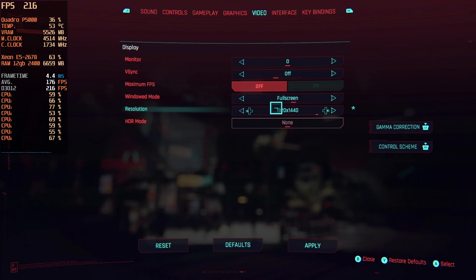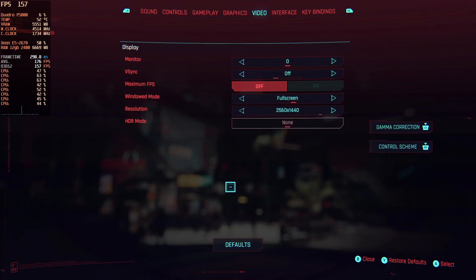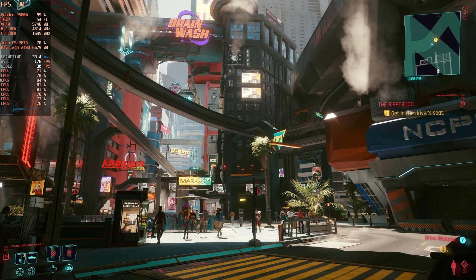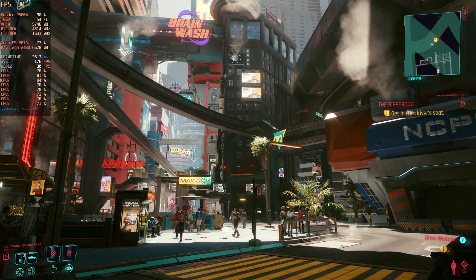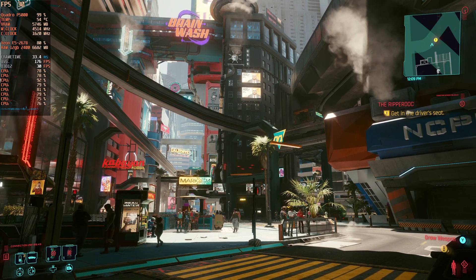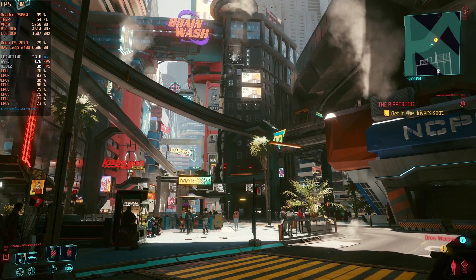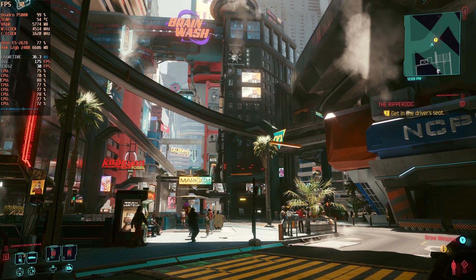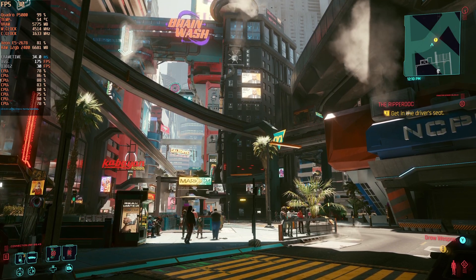I'm going to change it back to 1440p — that's my preferred way to game on Shadow — and this also gives us our baseline between 1080p and 4K. 4K is definitely not happening on a build like this. Back to our normal settings, we're sitting at a pretty decent 30fps in the city at medium preset on 1440p.